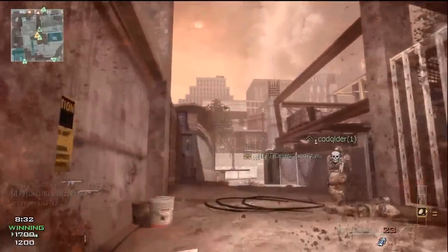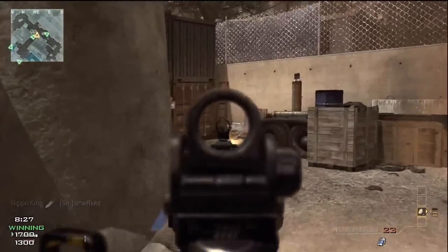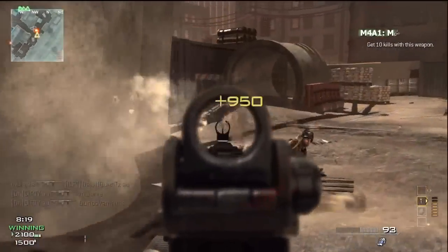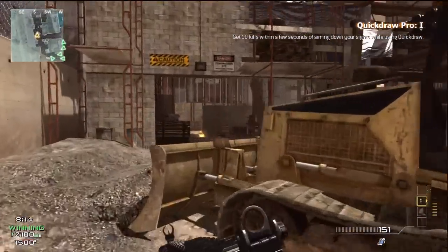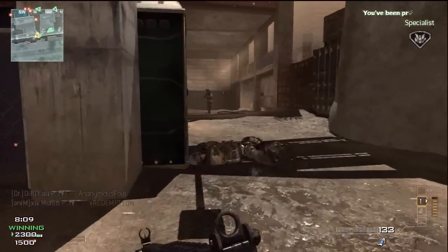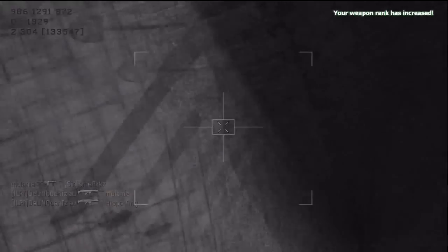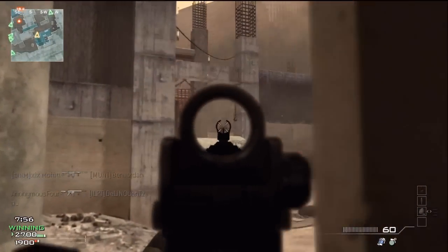A couple of other things: when you unlock a new gun — say you're using the M4 Carbine and you unlock the Type 95 — you'll think, oh yeah, I want to use that new gun. The thing is, you've got to stick with the gun you've got. If you're level 20 on a gun and you're close to getting the 500 kills, you really need to stick with it, because once you get the 500 kills, you get 30,000 XP. To get that 30,000 XP on a different gun like the Type 95 you've just started, it's going to take hours compared to about an hour on the gun you already have.